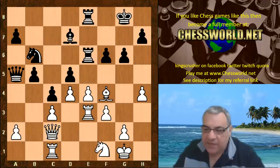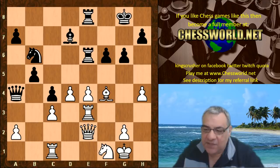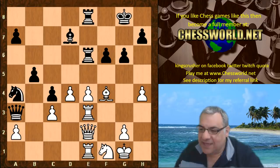Nf1 and now dxe4, fxe4. Qa4, offering the exchange of queens — Leela refuses with Qe2. Qa3, Re1, Nga4 targeting c3 yet again.